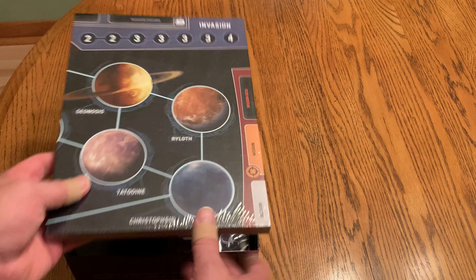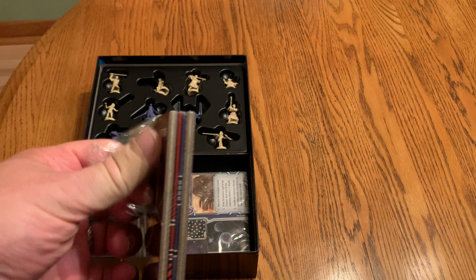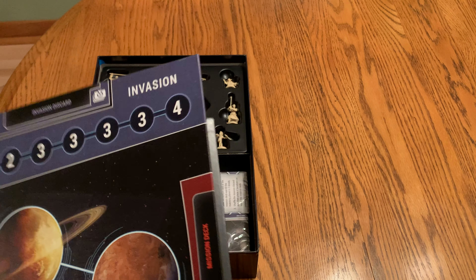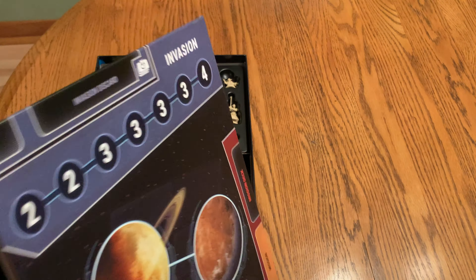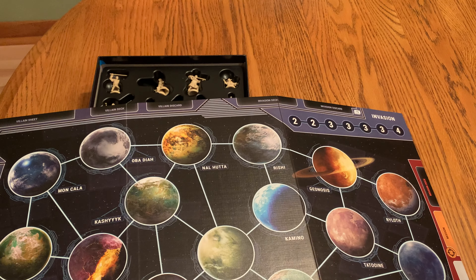We've got the planet map and I've already started unfolding it so we can take a look at it. My initial instinct — I have a slight disappointment with it. We've got our invasion track here which is going to come into play obviously. It'll tell us how many cards we have to put out. I don't know if I'm going to open the whole thing here on camera but we can see a good portion of it.